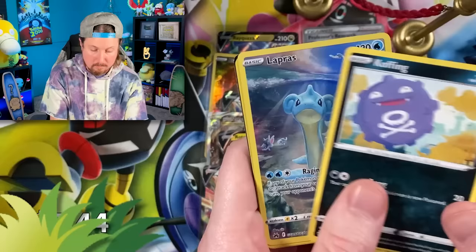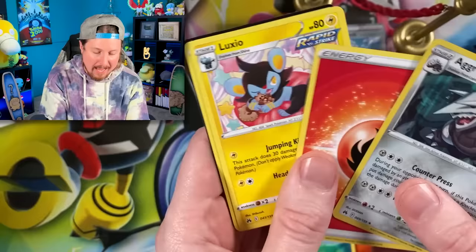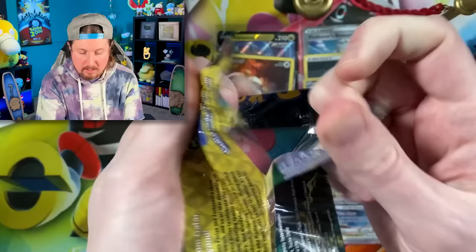And a holo rare Aggron. Now remember, I did say that if we do not get the eight that we need — that I predicted — you could comment something nice about Ducklet and I wouldn't get upset. I wouldn't get upset at all.